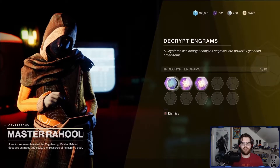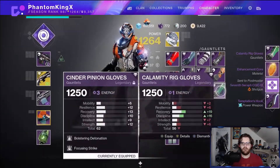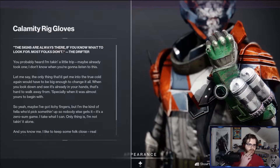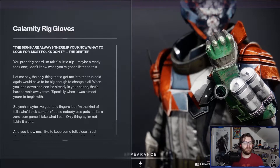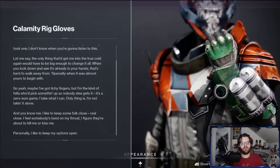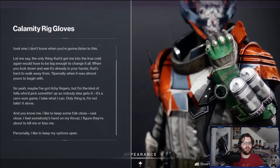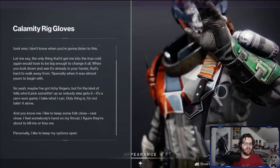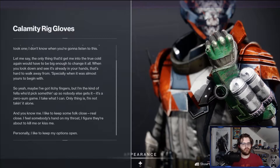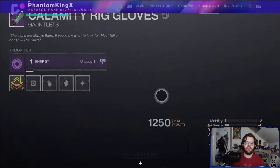Let's talk to Master Rahool. We got three Prime Engrams — Prime Gambit, Grand Temptation Hooks, 7CQC, and Calamity Rig Gloves. The Gambit armor lore tab has the Drifter speaking cryptically: 'The signs are always there if you know what to look for. The only thing that got me into the true cold again would have to be big enough to change it all. I take what I can, but I'm not taking it alone. I feel somebody's hand on my throat — I figure they're about to kill me or kiss me. I like to keep my options open.'